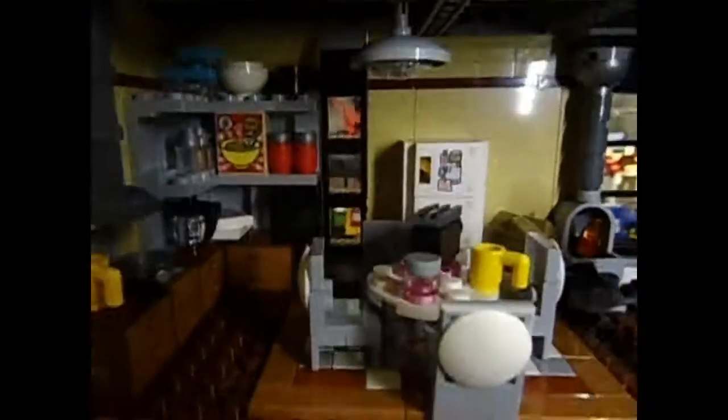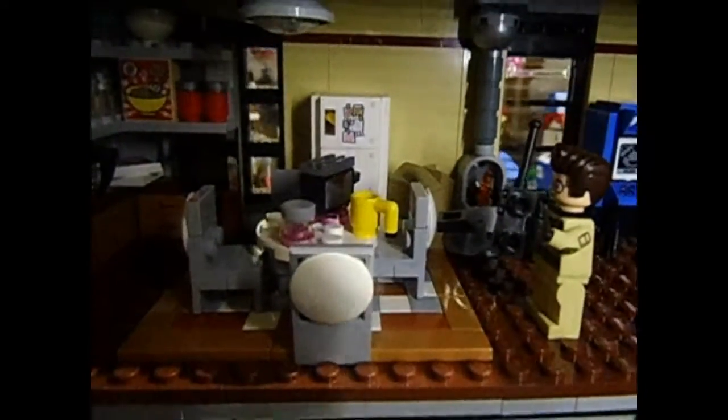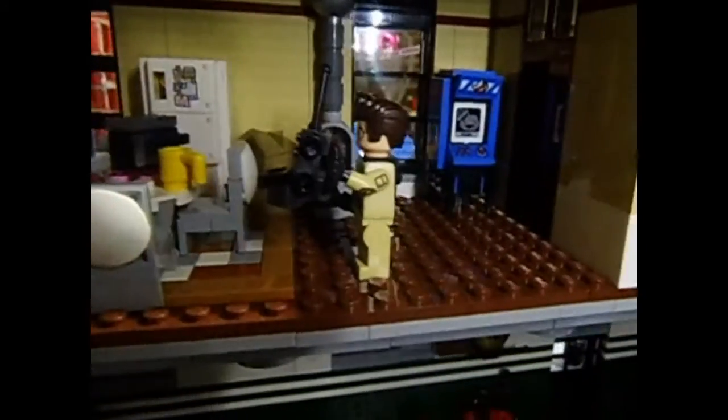Going over to the top of the fire extinguisher, we've got the top of the fire pole, which is pretty cool. Sweeping back down to the middle level — in there you've got the kitchen and the breakfast table, a little arcade, and the fireplace in the back.